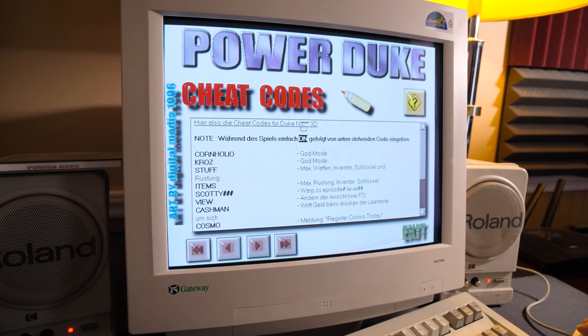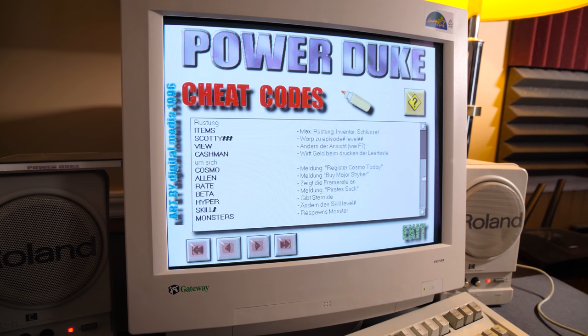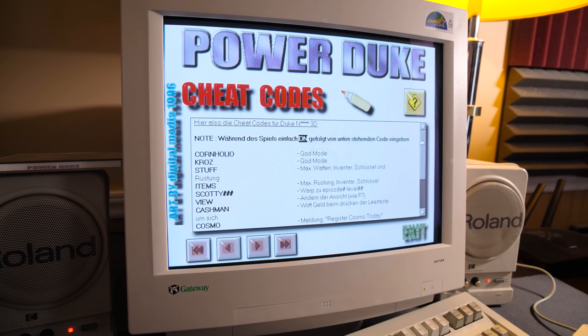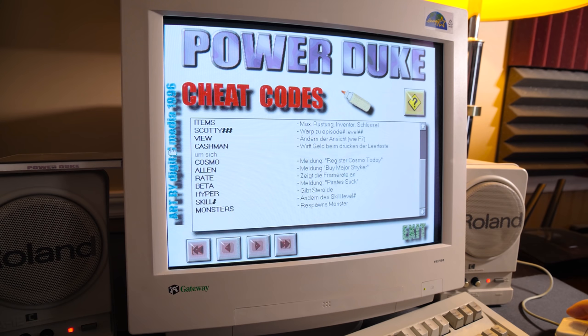If anybody knows why there's like stars - it's gotta be some legal thing, right? Where they can't legally mention the full name of a program or whatever for some reason. I've never seen that before. Anyway, these are just the classic cheat codes for Duke 3D, nothing crazy there.